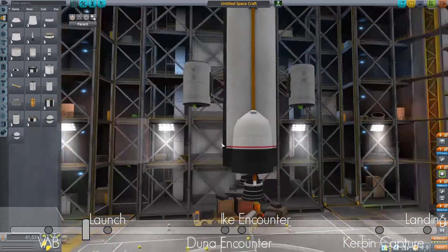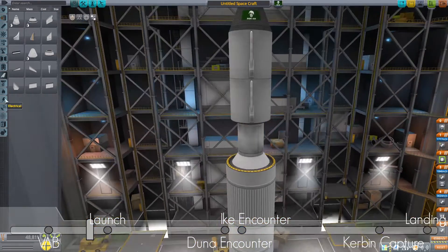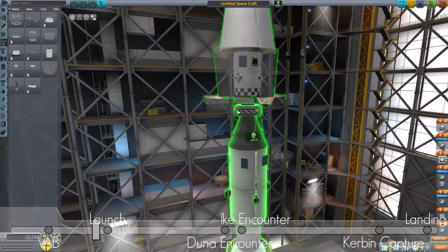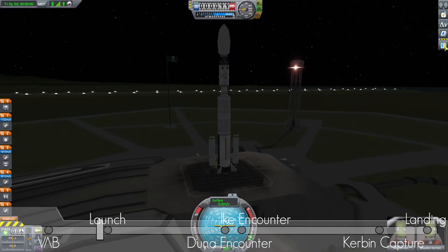Okay so here is our launch vehicle. We have these big engines at the bottom, some boosters on the side, some electricity, some struts. Now we have struts so our rocket won't be wobbling while we go up. And let's be sure to add a scientist in there.